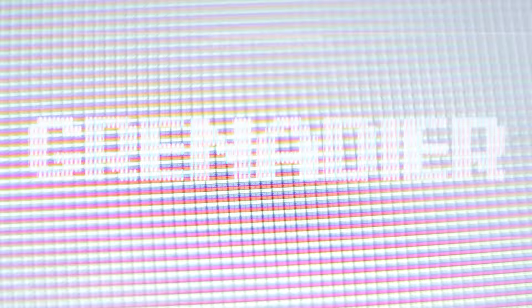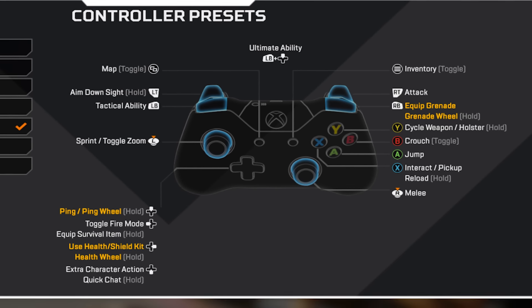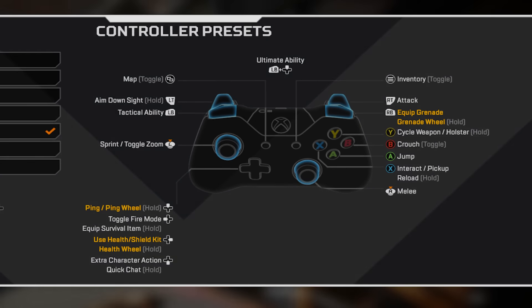Layout number 5 is Grenader. We're not even going to cover this one because it is absolutely useless. You don't even get an upgrade with your movement, so Grenader gets an overall rating of negative 10 out of 10. This is the dumbest thing I've ever seen in Apex — this shouldn't even be a setting.